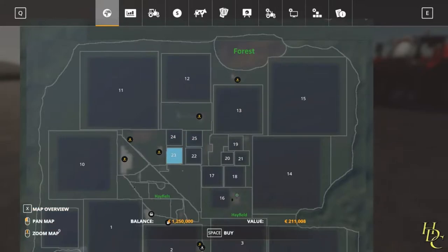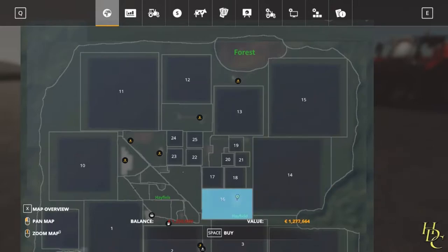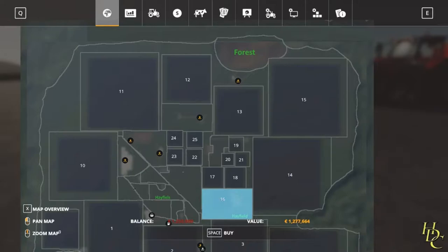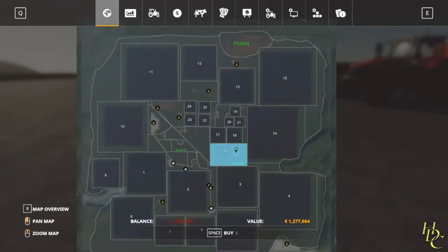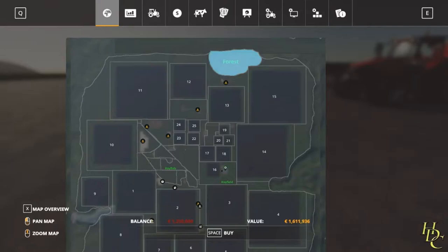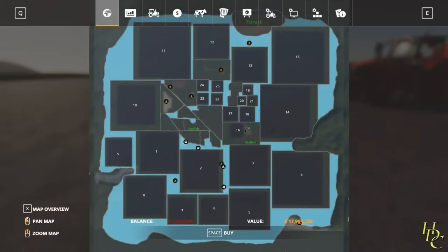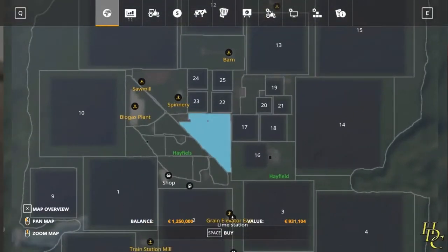Each of the smaller fields are individually purchasable. Field 16 is quite expensive but you do get the concreted area with it. You also get the hayfield, which is huge — in earlier versions you had to buy the hayfield separately, but for 1.27 million it's pretty worth it. And if you're an absolute lunatic with the finances later on, field 11 is 4.9 million, field 14-15 is 5 million. There's also a forested area to the north that's quite generously decked out with trees.